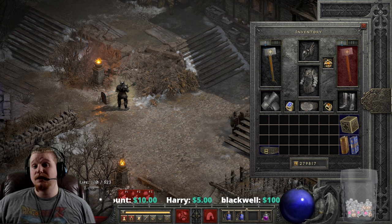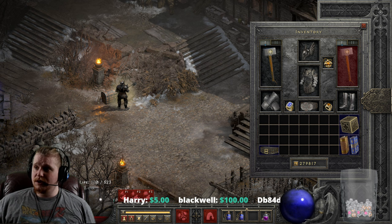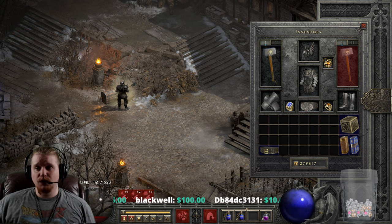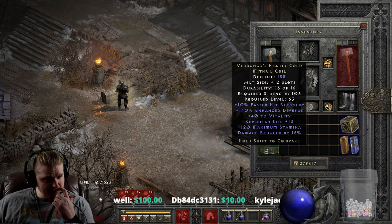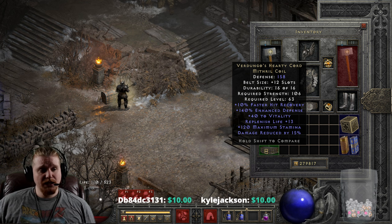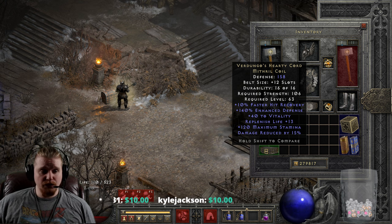Hello guys and gals and welcome to another episode of Unique Items. Today we're going to be looking at a very popular belt known as Verdungo's Hardy Coil. Verdungo's Hardy Coil gives a pretty massive bonus to life, and I think that's one of its most redeeming properties. It also gives a pretty decent bonus to other things as well, and we're going to go over those.